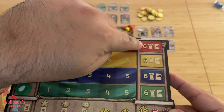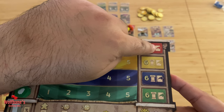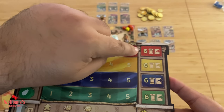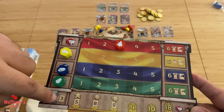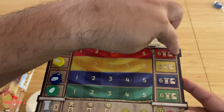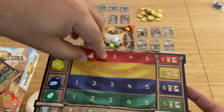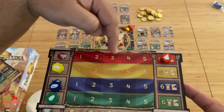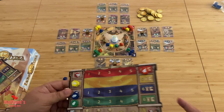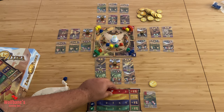So whenever you get one of your resource markers to the rightmost spot, remember you can develop a card for free, or you can choose to move the prestige marker one space to the right and get that corresponding benefit. Once you've taken this benefit, the marker does not move to the left automatically — the only way it moves to the left is when you spend the resources.